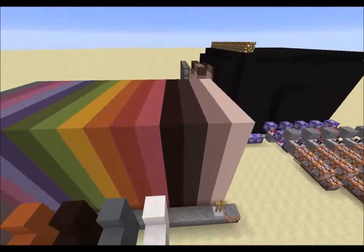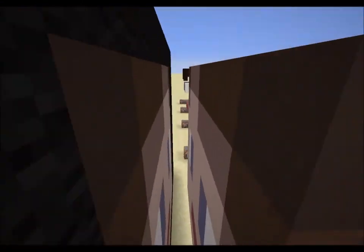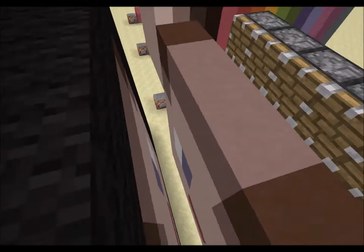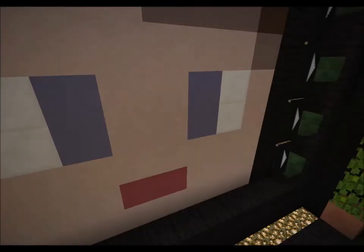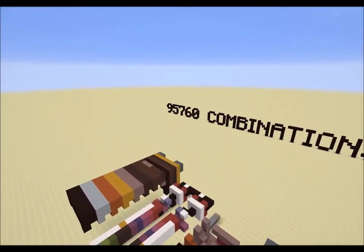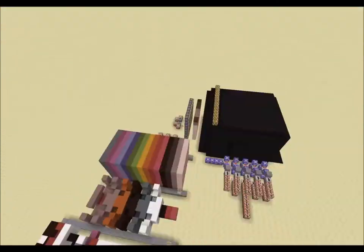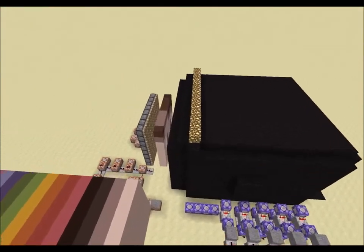The armor stands just copy the blocks that are next to them over to here, and then these pistons push it into this little grid. The blocks in between this gap are cleared, and then the rest of it is cloned right here so it looks like a screen. Doing the math, there are 95,760 combinations — I think it's pretty cool for Minecraft.